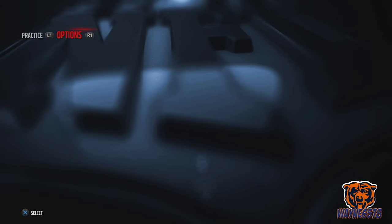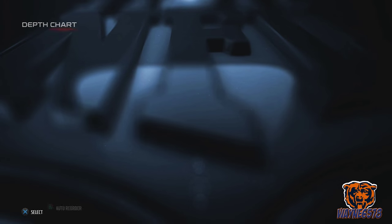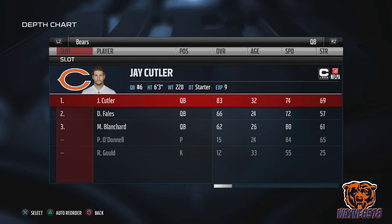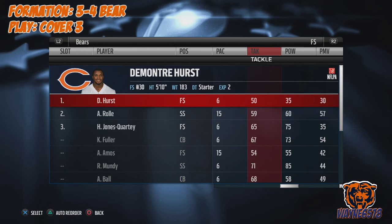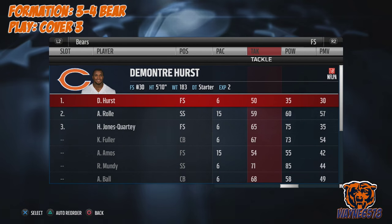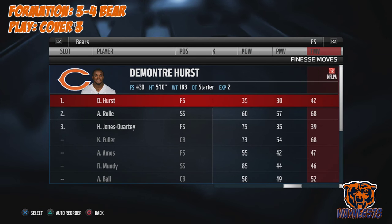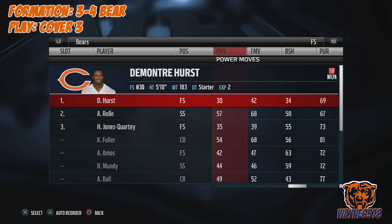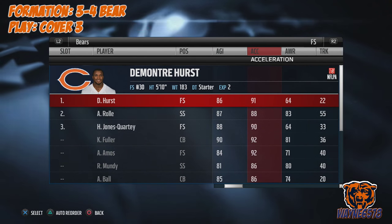If we go into our roster — I'm using the Bears roster, but this can translate to any team. These are the attributes you want for your free safety. Again, we're stopping the fullback dive, so we want great tackling, great hit power, and great pursuit. Acceleration is a plus — his acceleration is 91, which is great.